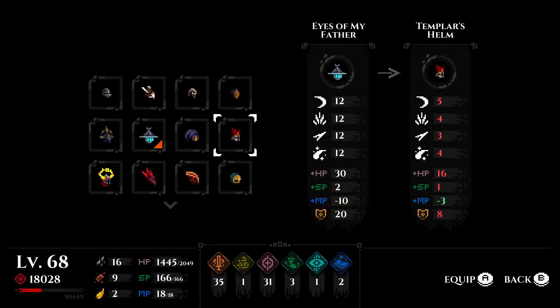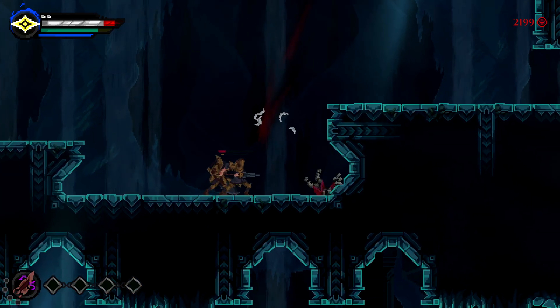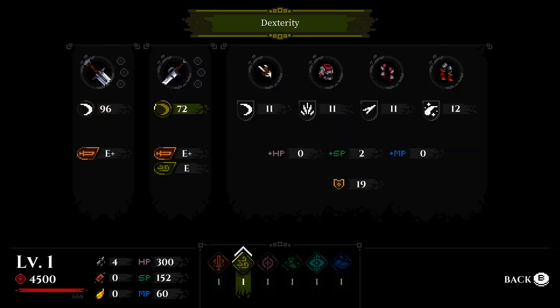The game features armor that increases defense against different damage types and sometimes provides passive abilities. Juxtia also features standard character stats like strength and vitality that serve to increase health, stamina, mana, and how effective the scaling is on your weapons — all pretty standard fare.